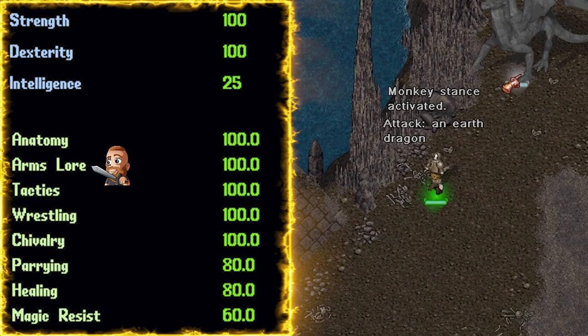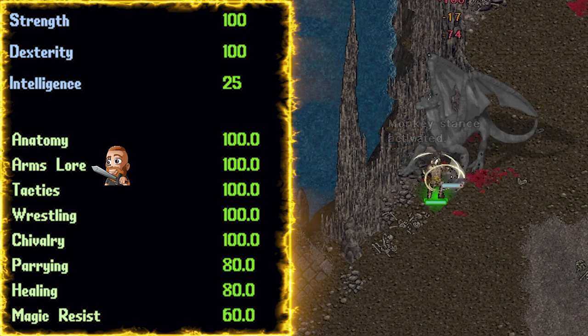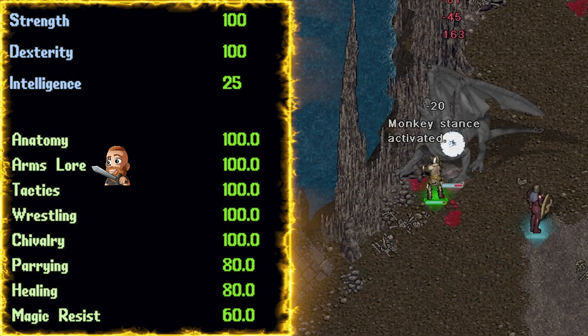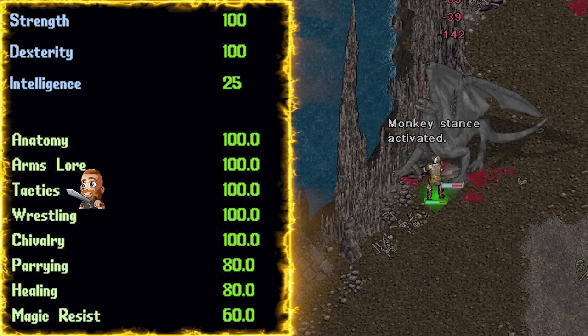Since we are talking about Arms Lure and damage, this allows us to disarm our targets as well, which will once again increase damage taken from all sources by 25% as well as give a 25% penalty to melee defense. For Tactics, we're obviously going to go with 100. Any template wanting to do damage with a weapon is going to need this.